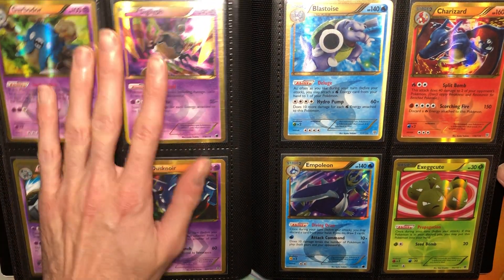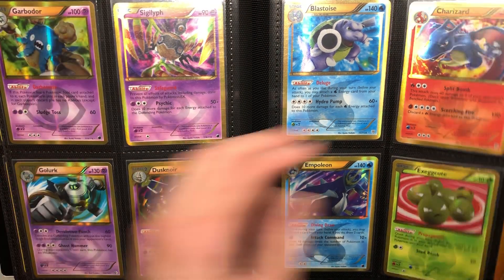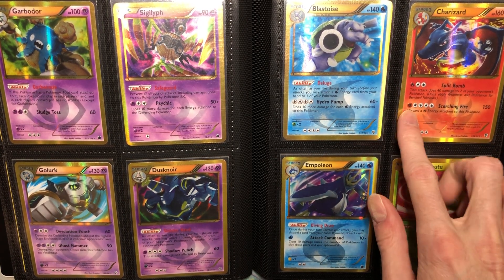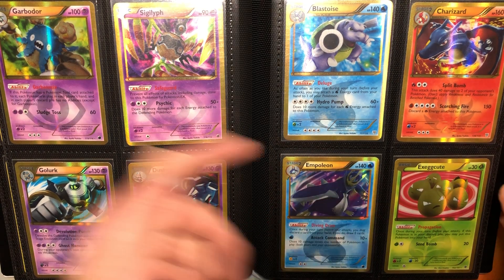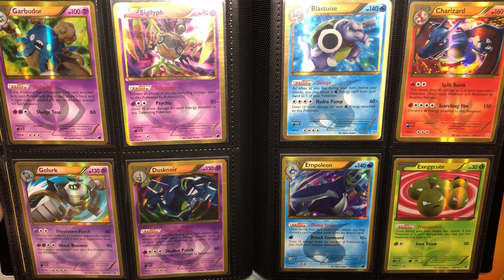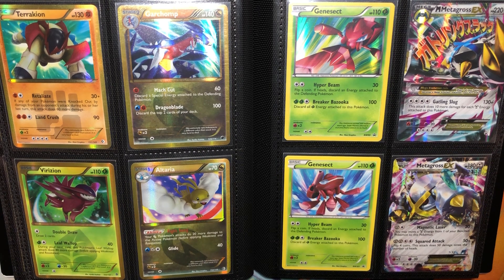Then we go into the gold shinies. I have a full page of the psychic types. Sigilyph is actually my favorite of all the gold shinies, tied with Blastoise. I love the Blastoise. So we have the Charizard, obviously. The Charizard has the fighting type symbol — I still can't believe all these years later they still have errors like that. They never corrected this one, which I'm glad because I don't want to have to buy another one. So that just has that fighting energy forever, which is hilarious.